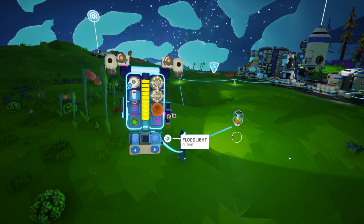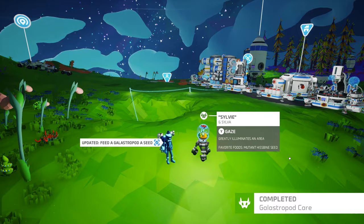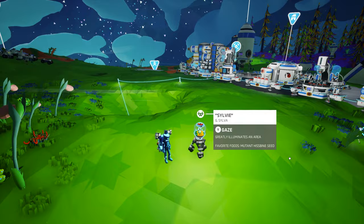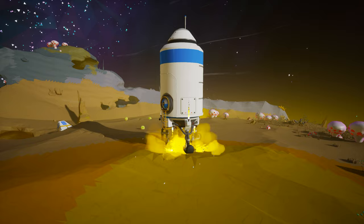Now let's head back over to the mission log on your landing pad to claim your rewards for the verification and tracking power missions, which provide 250 bytes and an oxygen filter respectively. You can also take a look at the three new missions: Glastropod Care, G-Decilo Shells, and G-Calmador Shells. The Glastropod Care mission is an easy one — you simply need to feed Sylvie a seed. Any seed will do, and when you do so, you will not only complete the mission and be rewarded with a QTRTG, but you will also see just how brightly Sylvie can shine when she is fed.